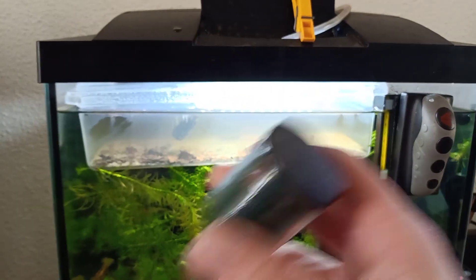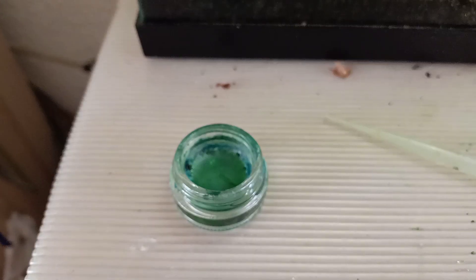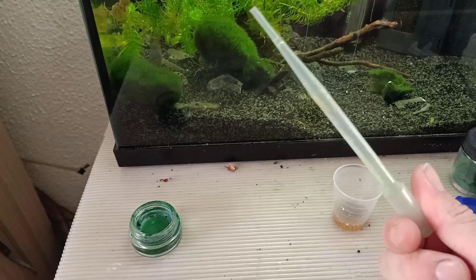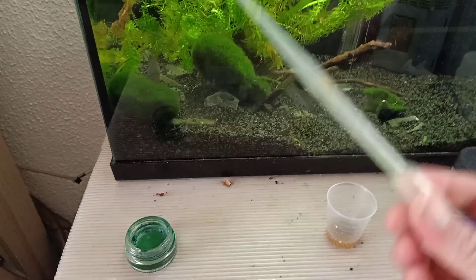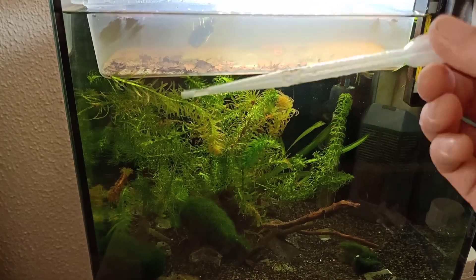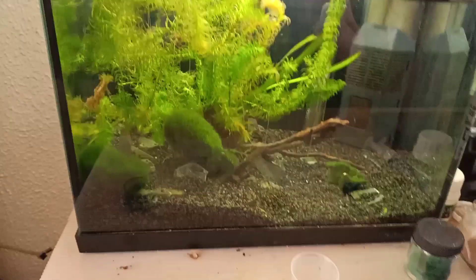I basically just dissolve it in water and add some little drops inside the hatchery. I usually use this little glass thing and just get myself a good dose of spirulina algae powder dissolved in the water. The water is coming from the hatchery, so I usually take out like one pipette of water, add some powder, mix it, and then put it back inside the hatchery.